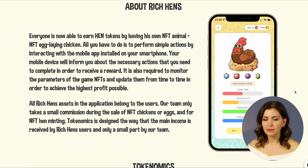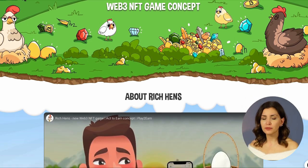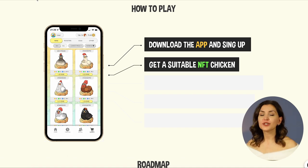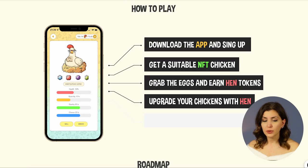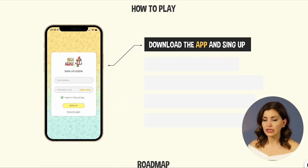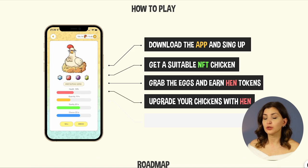The Rich Hens game token system is decentralized and the economics within the project is formed naturally. All Rich Hens assets in the application belong to the users. They only take a small commission during sale of NFTs or other game items and for chicken breeding. To play, you need to download the app and sign up, then get a suitable NFT chicken. Grab the eggs and earn hen tokens, upgrade your chickens with hen, and breed chicks to earn more hen.